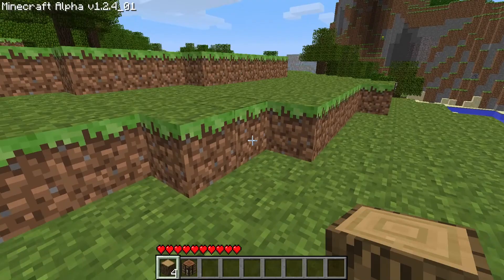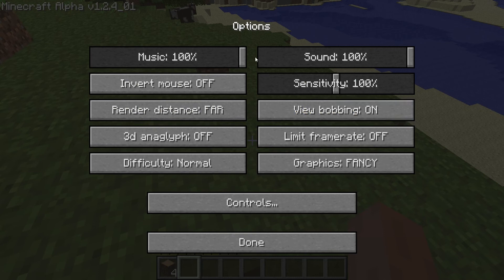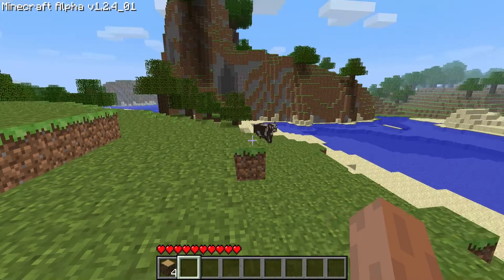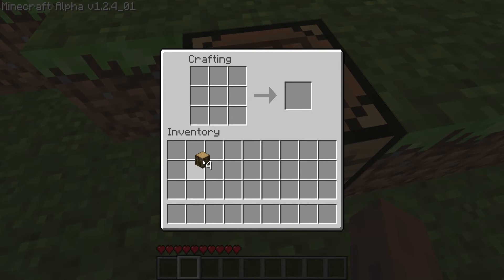Oh my god, this menu is so slow. How do you change the controls on this? I changed it to press E for inventory, so that's good. Imagine if you just find diamonds in this one. It's going to take a bit of getting used to.